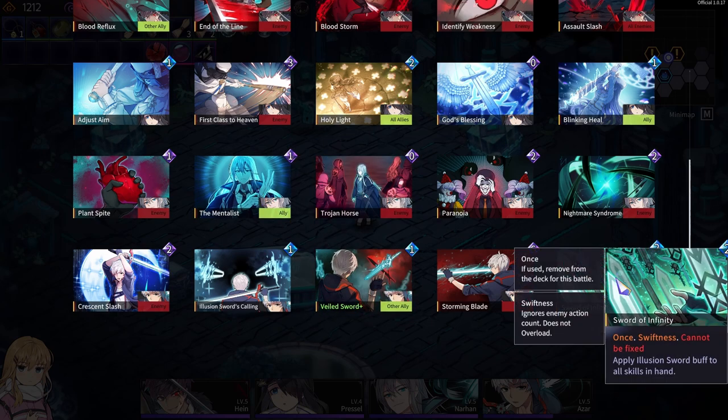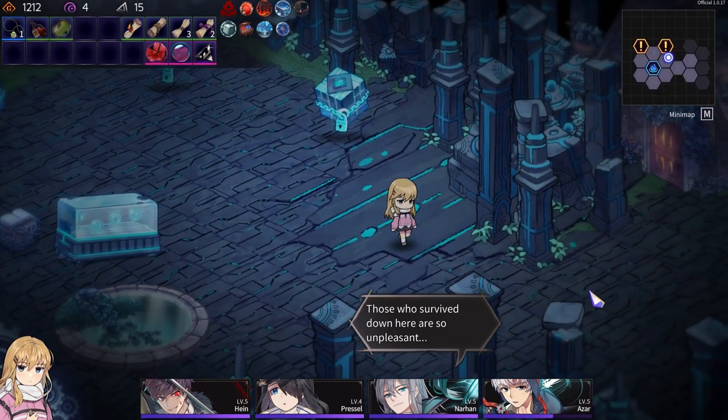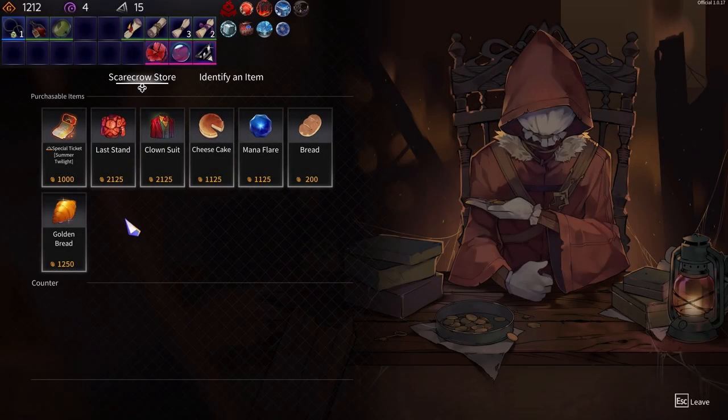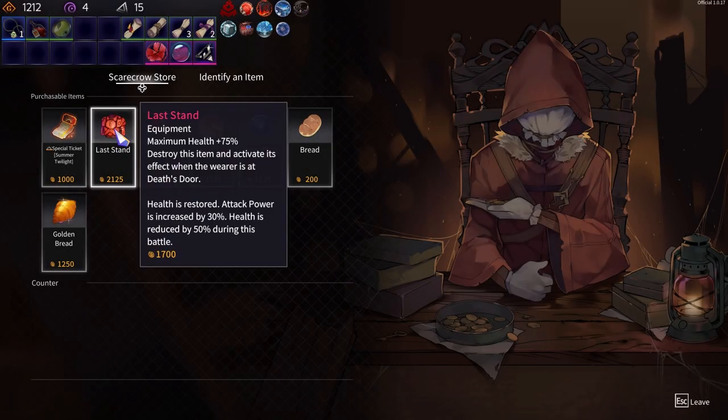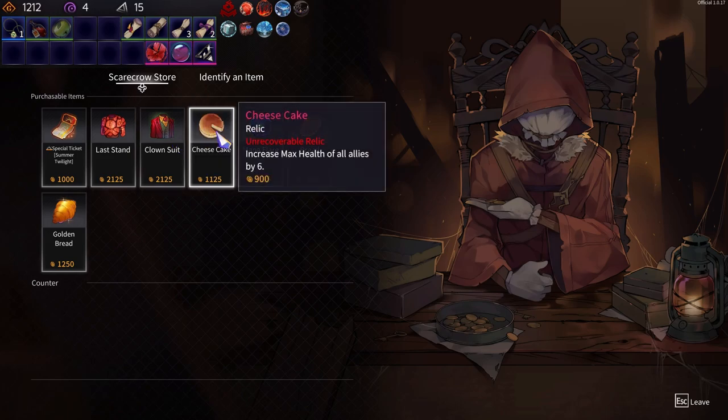All skills in hand? Sure, I can do that. Shop — we got... Last hand, I think we saw that. Clown suit — aggro slightly increased, gained 33% armor in odd turns, attack power in even turns.